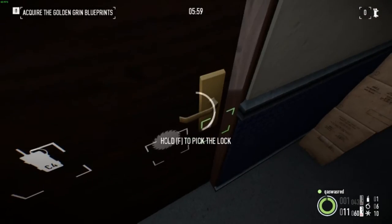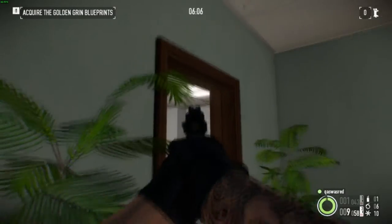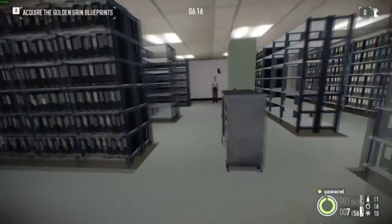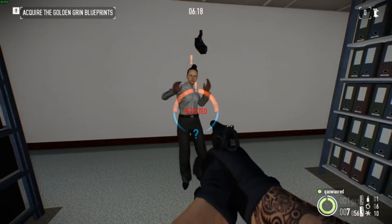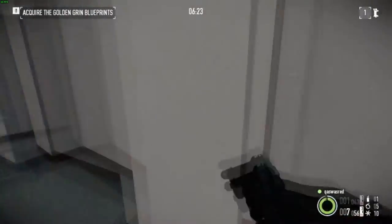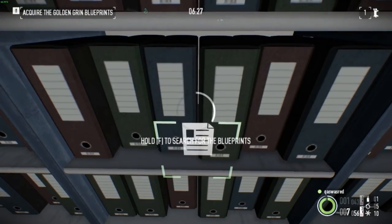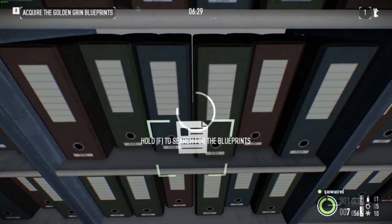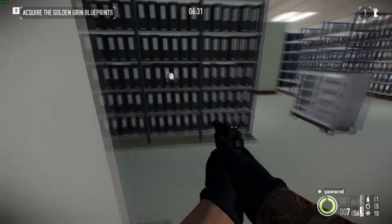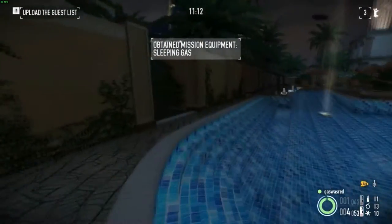The archives is where you find your blueprints. Feel free to shoot every single camera in here. Take this guard down. Now you gotta look through every single one of these to find your blueprints. This is gonna take a while. There we go - bingo! Go go go!